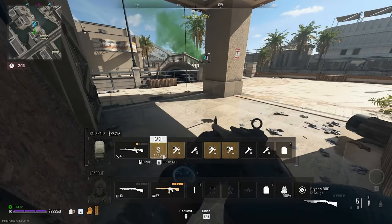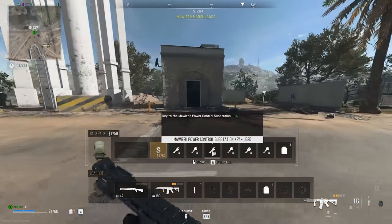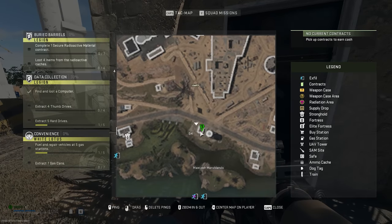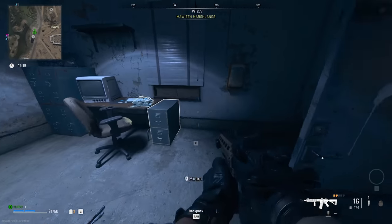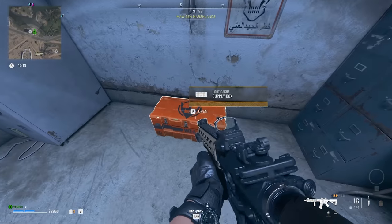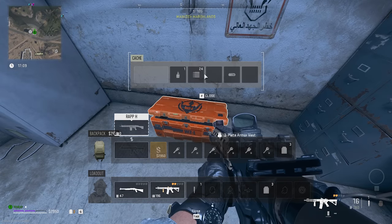For the Mazawa Power Control Substation key, the location is in G4. It's a tiny little building — pretty small — but you get some cash and one supply box with a three-plate armor pass and a weapon inside.